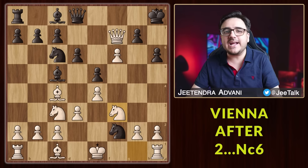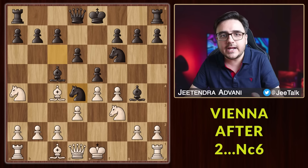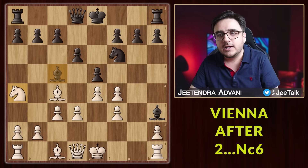But what if he tries Bg4 instead? The main move you need to remember here is Na4. We want to exchange these pieces, and if this knight jumps in, attack it with c3. Let him exchange — it is okay to have these doubled pawns because we will castle queenside and use this open file for the rook. After the dust settles, we end up with good central control and a much better position.